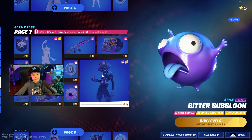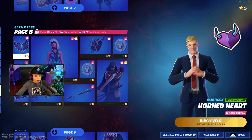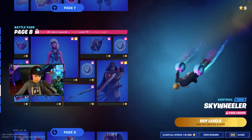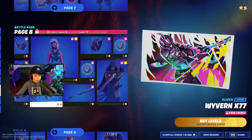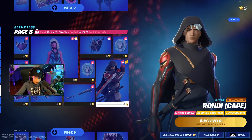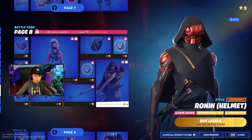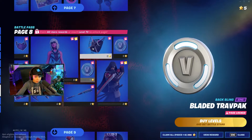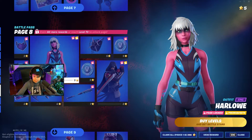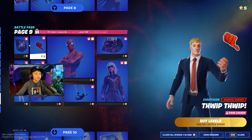There's another glider — that's cool — and an emoticon, contrail, loading screen, glider, harvesting tool, and the style for this guy. He looks so cool, so sick. Some V-bucks, a back bling, and an outfit — this is creepy.